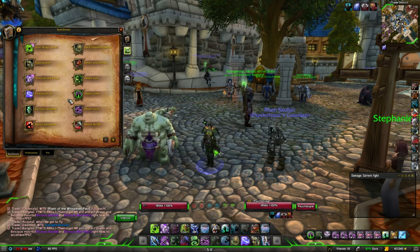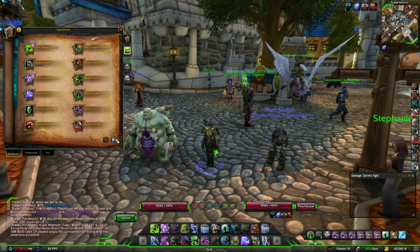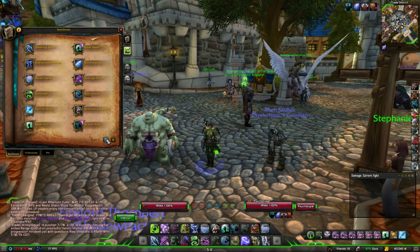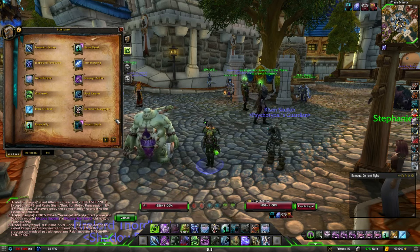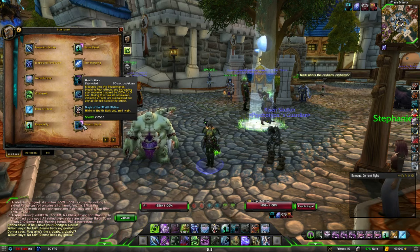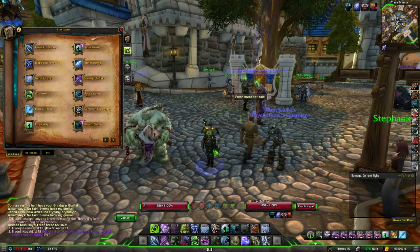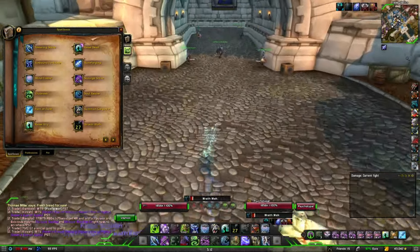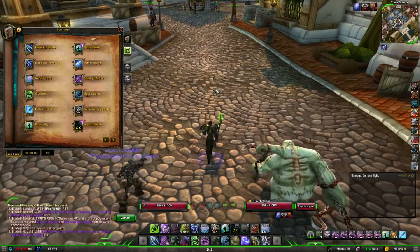When you buy your glyph, you just click on it in your bag and it will take you to your spellbook automatically. Then you go over to find your talent, which is Wraithwalk. The actual glyph, if you're wondering, it's called Glyph of the Wraithwalker. While in Wraithwalk you walk, and you can actually jump a small distance - so you can jump over those stupid annoying things that get you caught anywhere in the world.